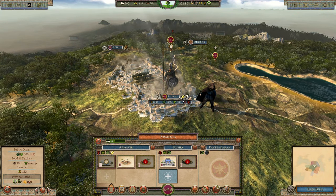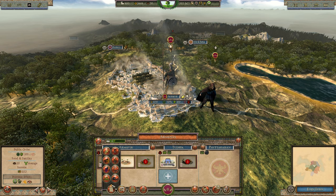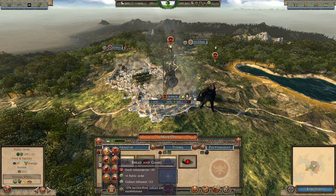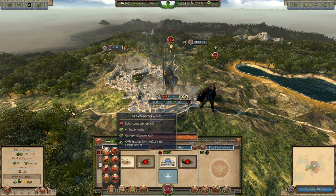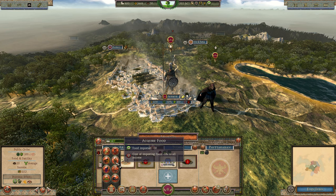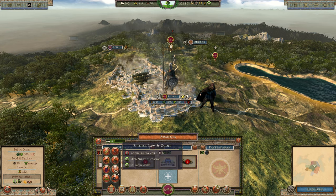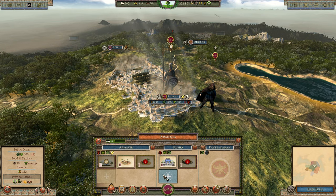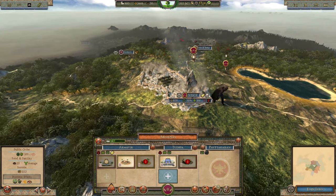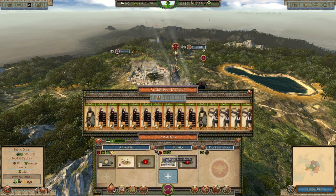We need to fix public order - minus 12 with rebellion coming soon. Bread and games is out because it costs food and we don't have enough. Instead, 'Enforce Law and Order' gives plus two public order and will reduce native discontent, though it increases administrative costs. That'll work. We only have 900 gold left after that, which is not good - looking at the garrisons, most units are levies.